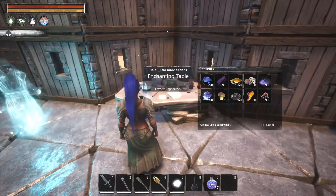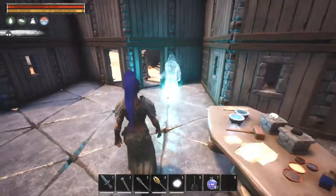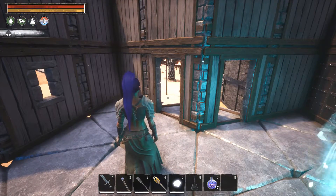This is the Enchanted Table — a normal crafting station you get with the Age of Calamitous mod. It has nothing to do with your faction choice, but it is what you use to create all the different stones and woods for your faction builds.